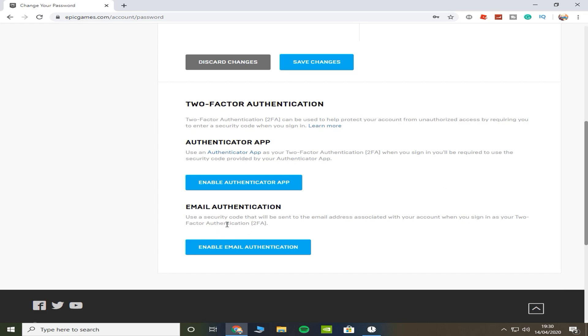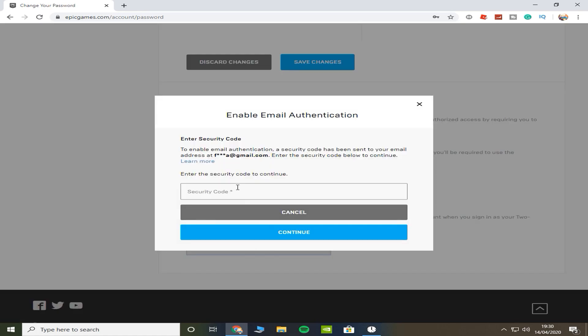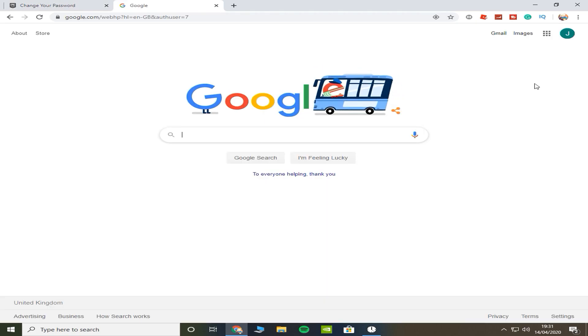It says 'Email Authentication,' so you just want to enable this. Press 'Enable Email Authentication' — it's going to ask us for a security code. So you just want to go to your email. On Google Chrome, you just have to press the top right of your screen for Gmail.